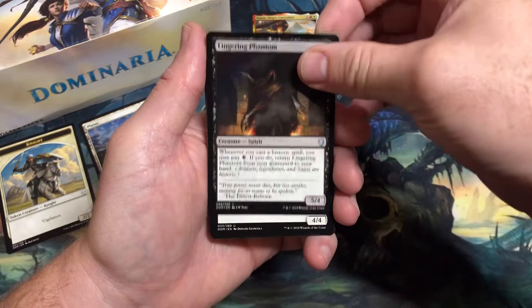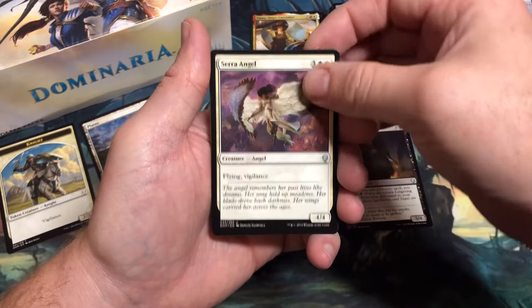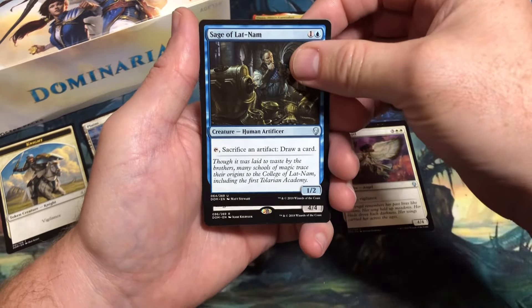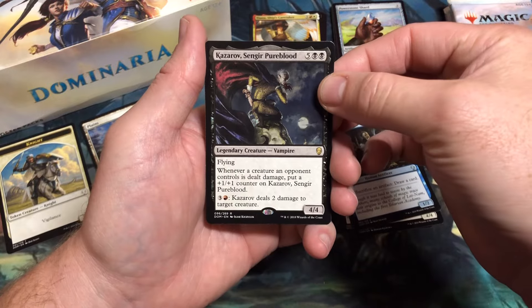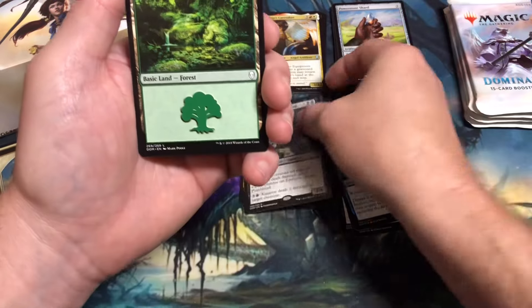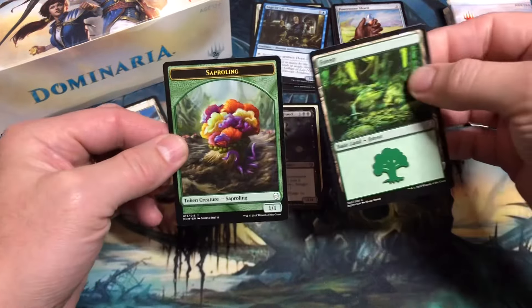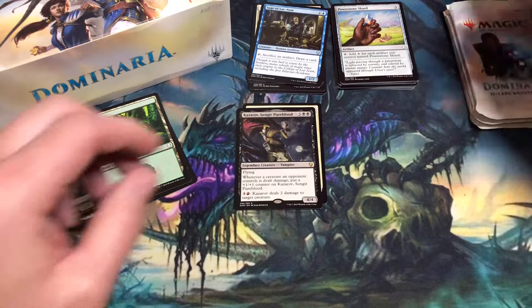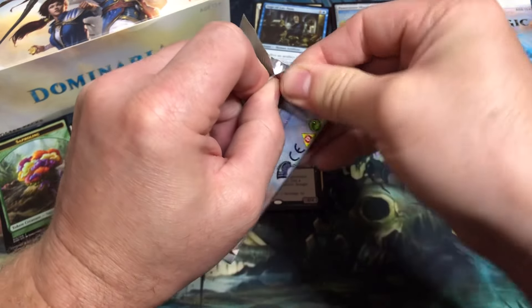Uncommons: Lingering Phantom, Serra Angel — so iconic. Sage of Latinam. Rare: Kazarov, Sengir Pureblood. With a Forest and a Saperling token. I really liked that Saperling deck — it was so much fun. It started out small but it could really overpower.